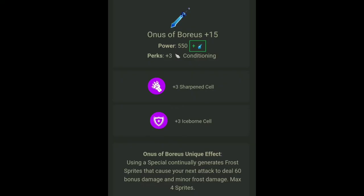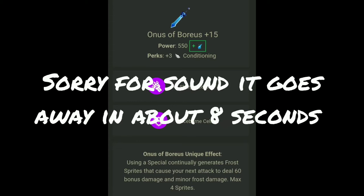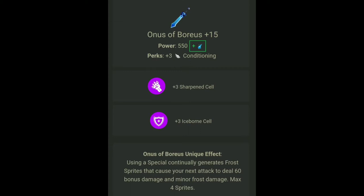To kick off the builds, we ironically have Honus Aboria's, and the reason I put this in is because it's just the best frost sword in the game, hands down. We get plus three conditioning from it, and then you want to put plus three sharpen and plus three ice spawn in the cell slots.